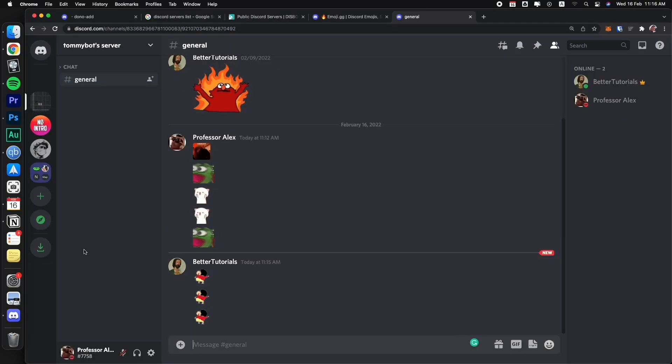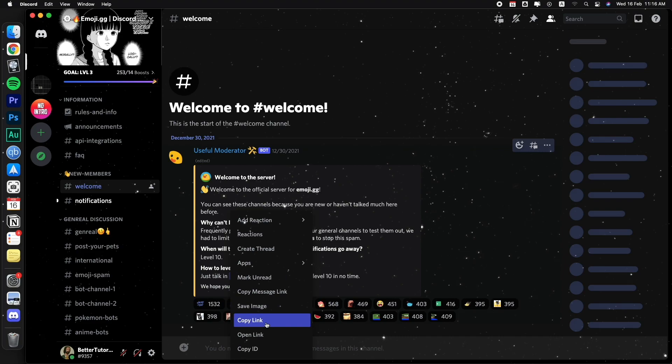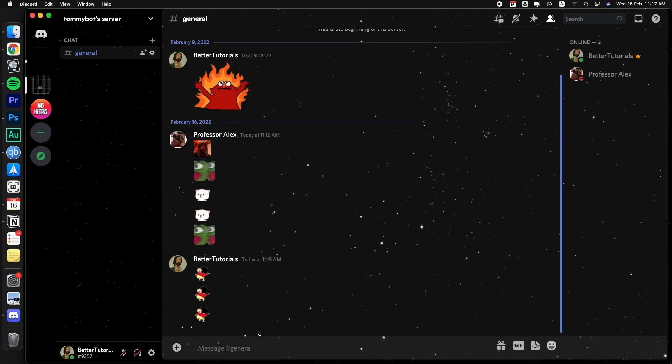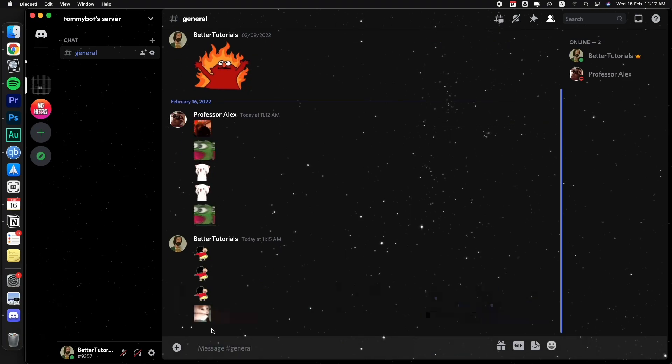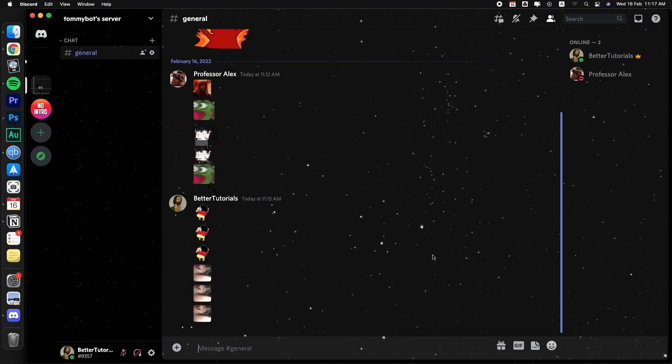You can also grab emojis from reactions. I found a role menu here — I'm going to take this cat emoji, right-click on it, click 'Copy Link', and then go back to the server. I'll paste this link and send it. And there we go — we can send it anytime. In the chat, we can use these animated emojis as much as we want.